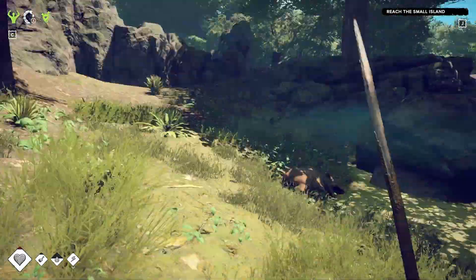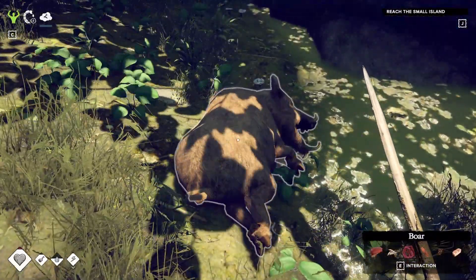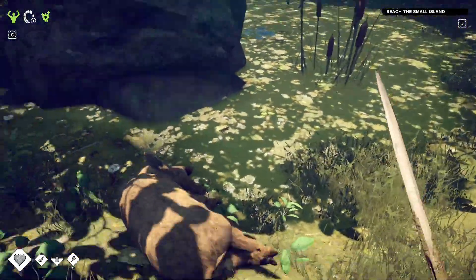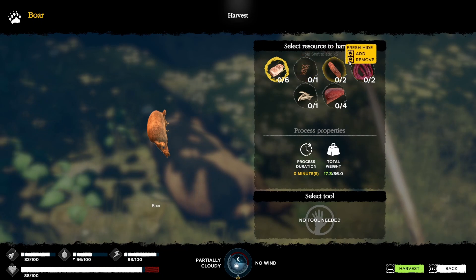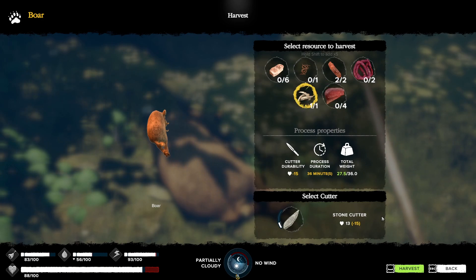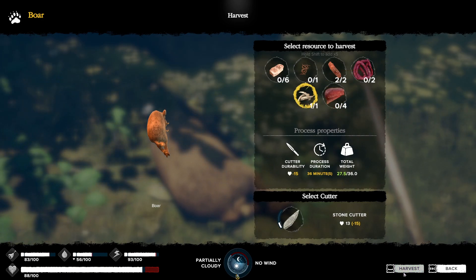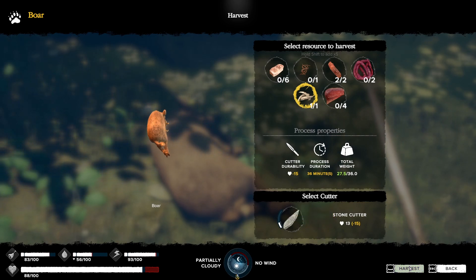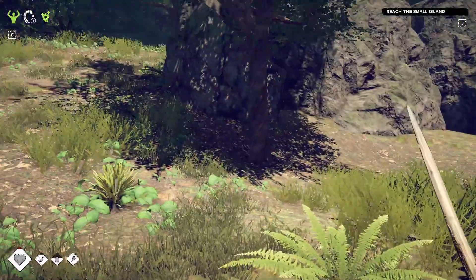There's a boar. This is the one that — one of the ones that killed me, but not this one. He's still got good stuff. I don't know what we're going to do with the tusks. The meat — I want that meat. It's going to take — I don't have enough durability again. I'm passing on that.